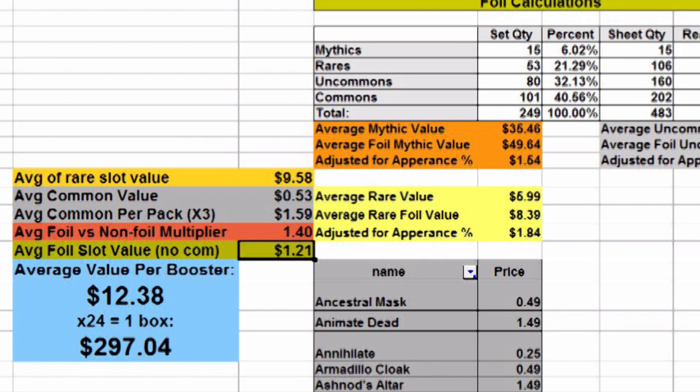The average value per booster is $1.21 plus $1.59 plus $9.58, disregarding commons. Multiplied by 24, you get one box's value at $297.04. The way I usually do things: any card worth less than $2.00 I replace with zero, because even with a playset at $8 minus 20% for eBay pricing — around $6 or $7 — it cost me over $2 to ship, closer to $3 actually. It's just not worth taking a 60-70% fee hit. I'm only getting one box of Eternal Masters, so I won't even have a playset of anything.